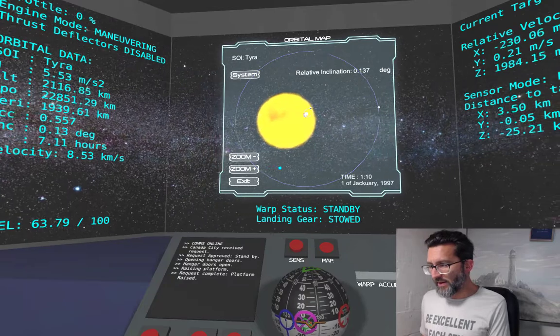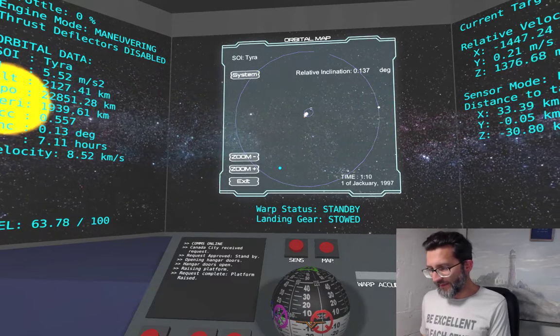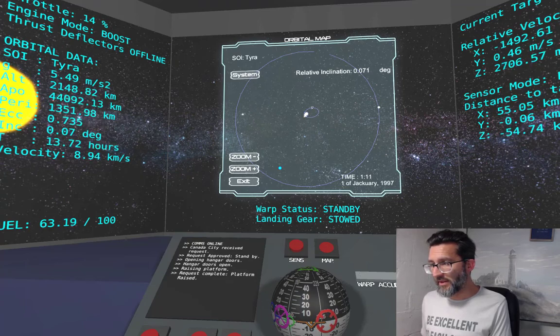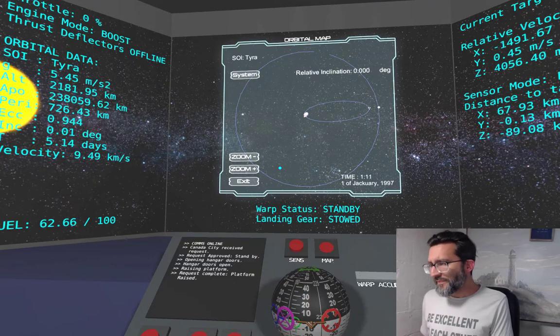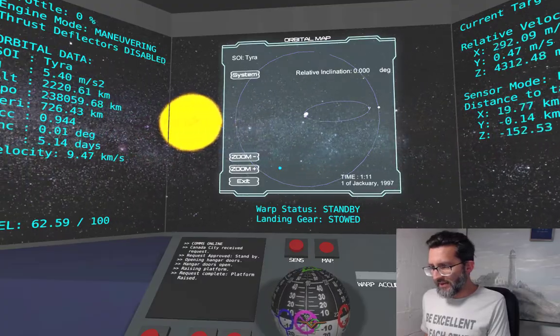Head into maneuver mode. Yaw around a bit more. I'm going to get myself pretty close to this radial marker, maybe right around the edge of it. Flipping back into boost mode — that's looking pretty good. Throttling down a tad, and all the way down. I'm going to make the rest of this maneuver in maneuver mode. All I need to do is raise my apoapsis at this point just a little bit.